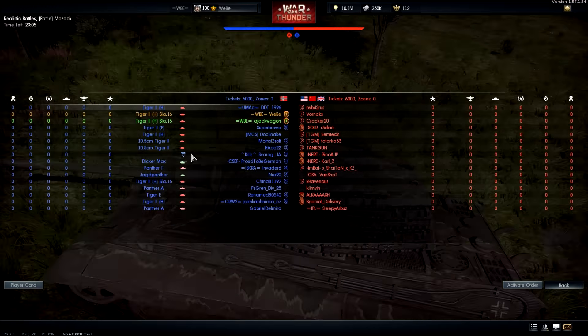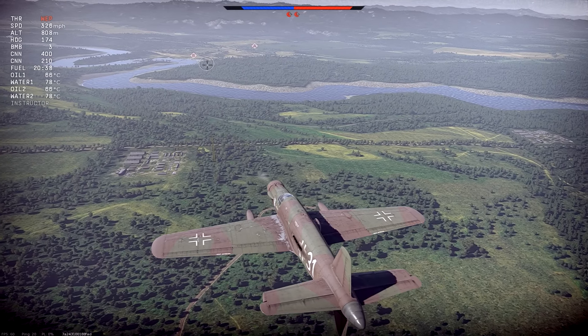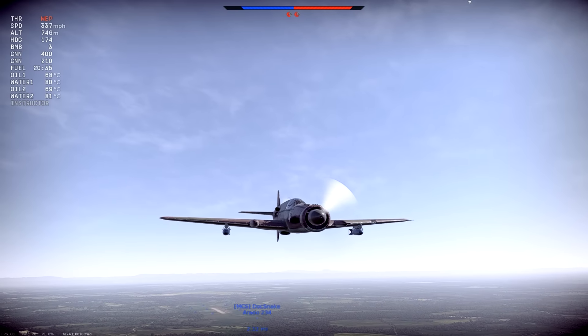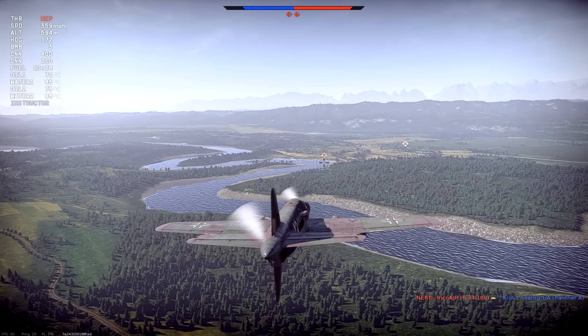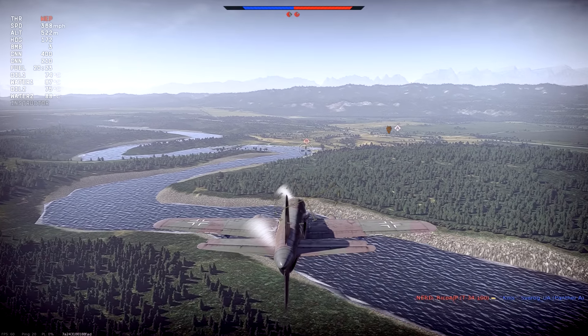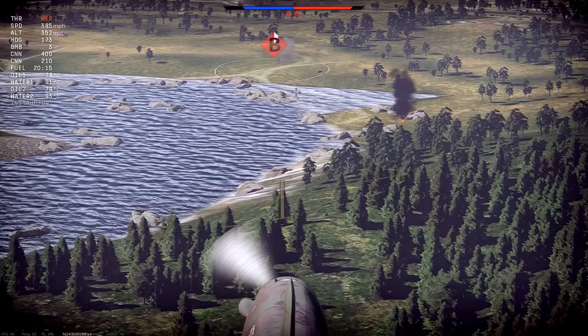Where the fuck did that shell come from? Shot through a hill — that's what low graphics does. Was it a low graphics scrub? You shot me through two hills. Come on. Are you able to spawn in an AA gunner or anything? Give me a moment. Come on, Dornier — faster, please. Faster. Are you kidding me? Are you kidding me?